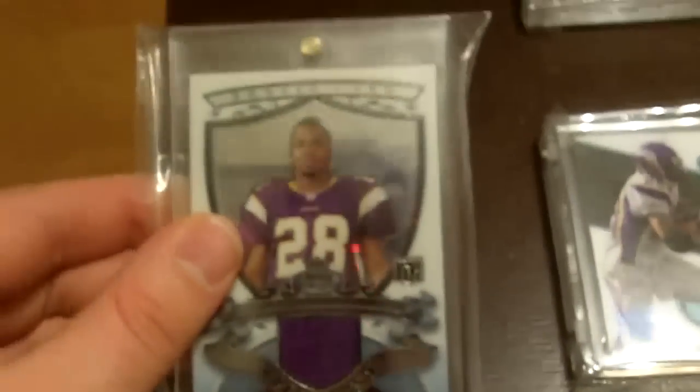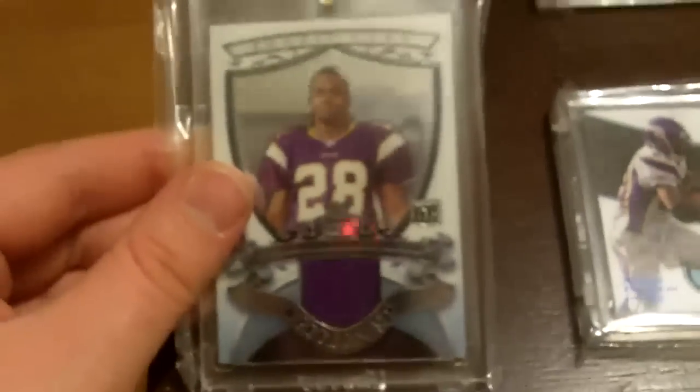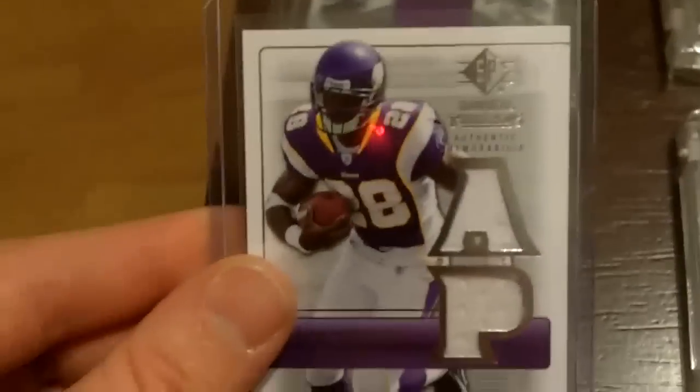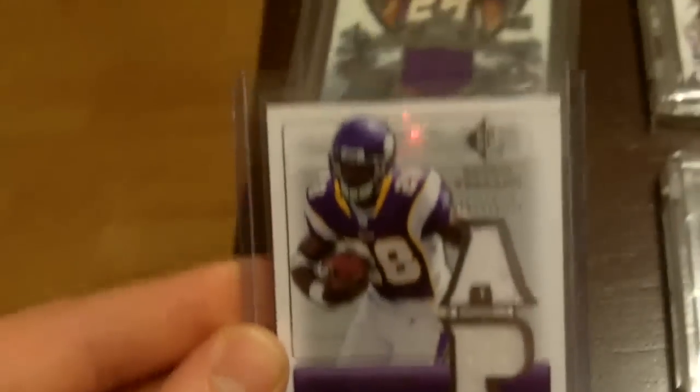I'll come over here. There's kind of a glare so I'm going to try and tilt these. This is a rookie jersey of Bowman Sterling of AP. And then a dual jersey of Adrian Peterson, rookie year.